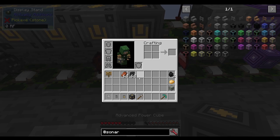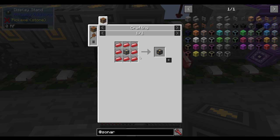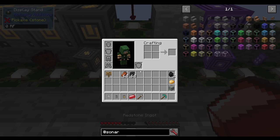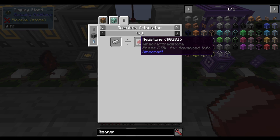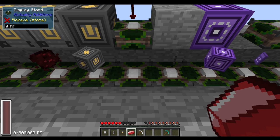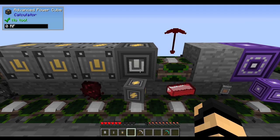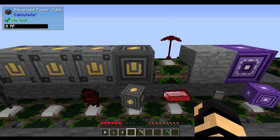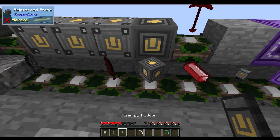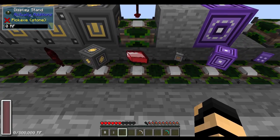The recipe for the advanced power cube requires redstone ingots, which I'll show you in a moment. Redstone ingots are made with a scientific calculator — just an iron ingot and redstone, dividing them together. These are much better because you can shift right click to change the input and output on these, as well as insert things much better and store a lot more, much quicker and better in general. Redstone ingots have multiple uses, of course, including familiar tools and weapons.